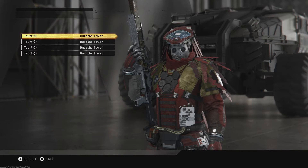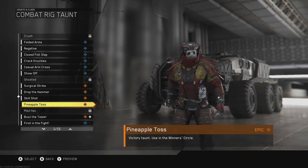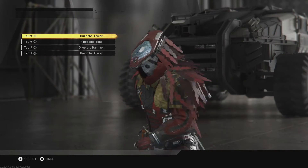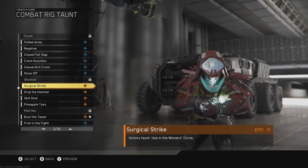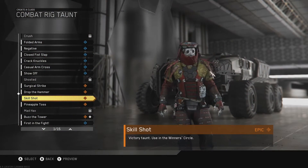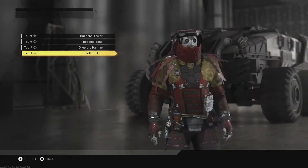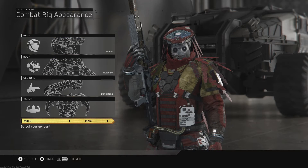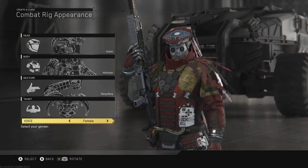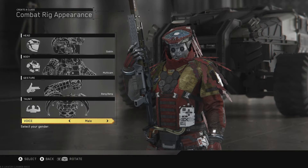Also, you can now add more than one taunt. I'd have to go through all of them — I don't understand why drop the hammer and surgical strike. I'd rather not — skill shot. I don't have skill shot on here so we're gonna go ahead and put that on there because I like that. Also, one thing they didn't mention is that you can now change the voice from male to female, so that's pretty legit if you want that inclusion or whatever.